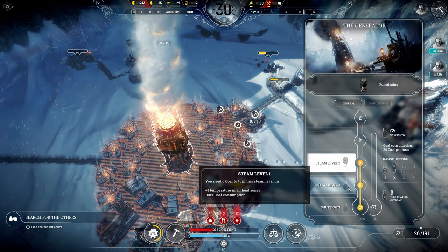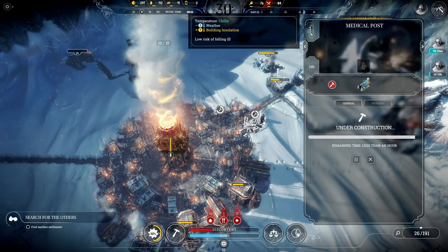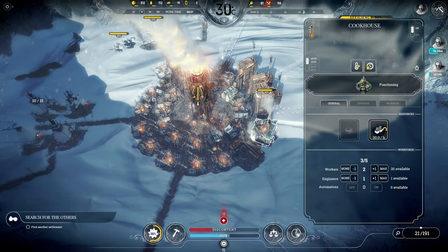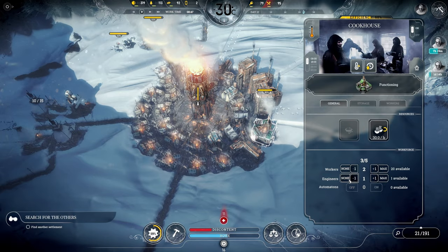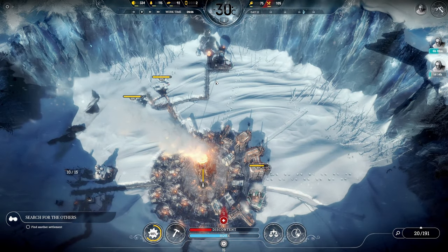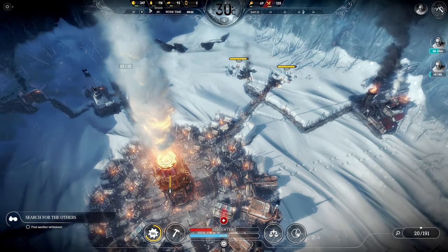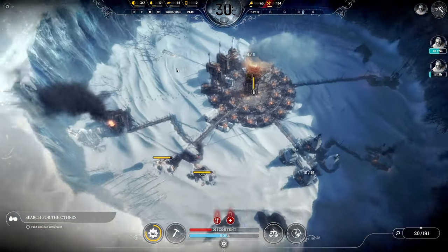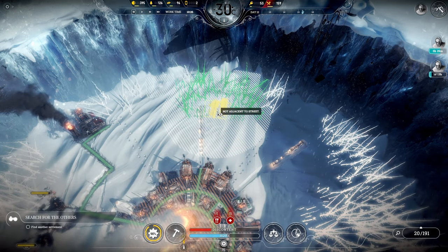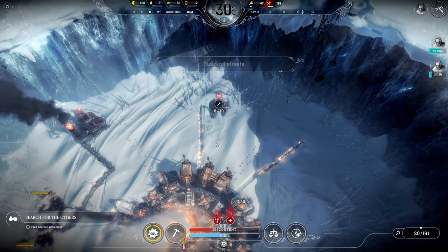I wonder if we can actually turn it down to steam level 1, instead of comfortable having it be livable in these rings, because it's still going to be chilly in the outer ring anyways. Now we have three cooks - we can assign four cooks. Seems like we're still not getting through the backlog of food. I'm looking forward to researching coal mines because we'll build a coal mine as soon as we get access to it. For the time being, we should probably build another sawmill. We can build one right here - it just needs to be adjacent to a street. So I'm going to build our street out to here.